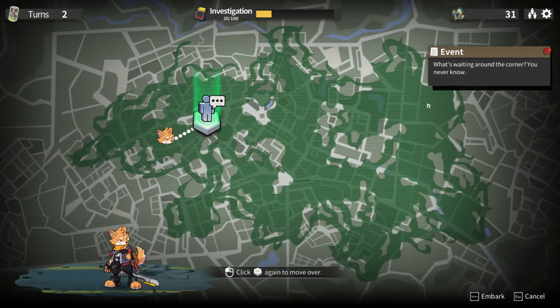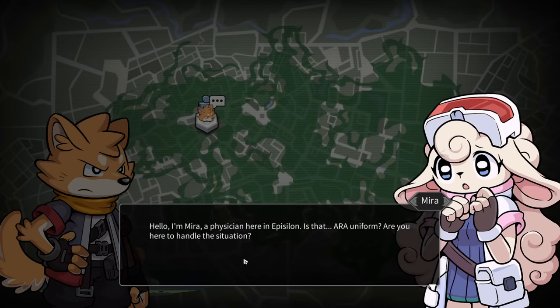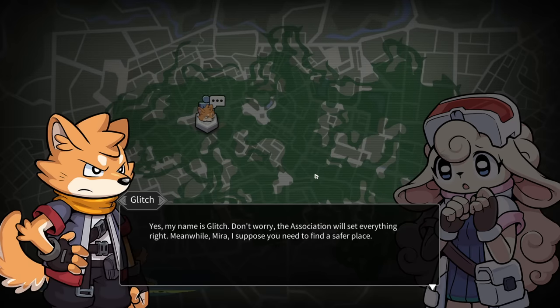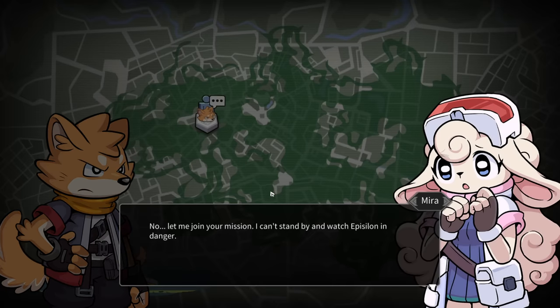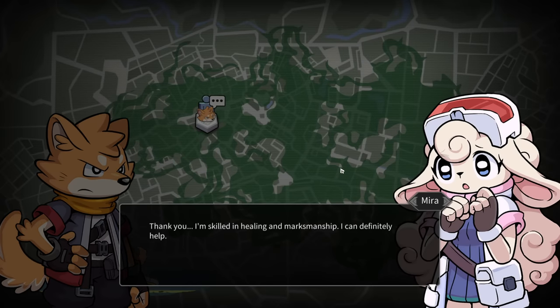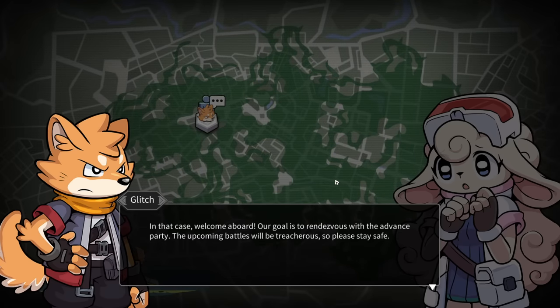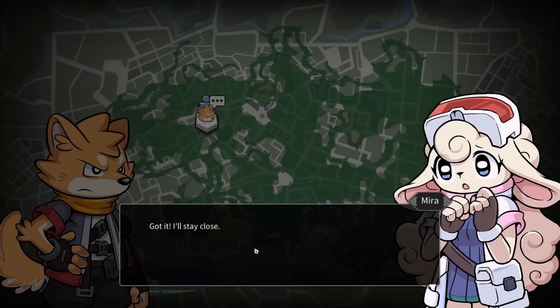What's waiting around the corner? I'm going to guess a new unit. A woman - it's a lamb - in physician's garb comes into view accompanied by a medical drone. She says: I'm Mira, physician here in Episolon. Is that an ARA uniform? You here to handle the situation? Glitch replies: yeah, my name's Glitch, don't worry the association will set everything right. She wants to join the mission, and eventually Glitch accepts: welcome aboard. Their goal is to rendezvous with the advanced party.